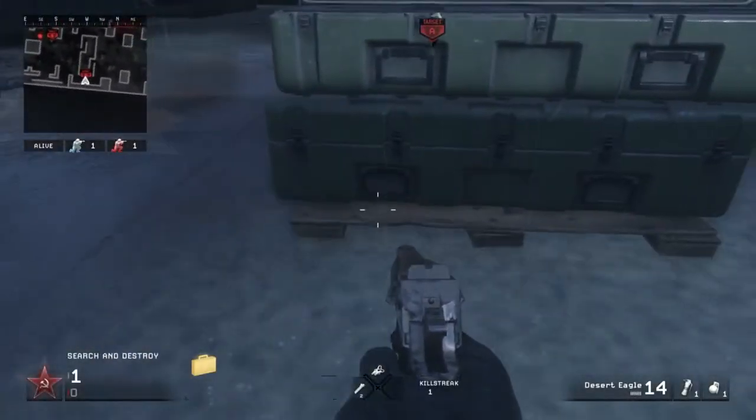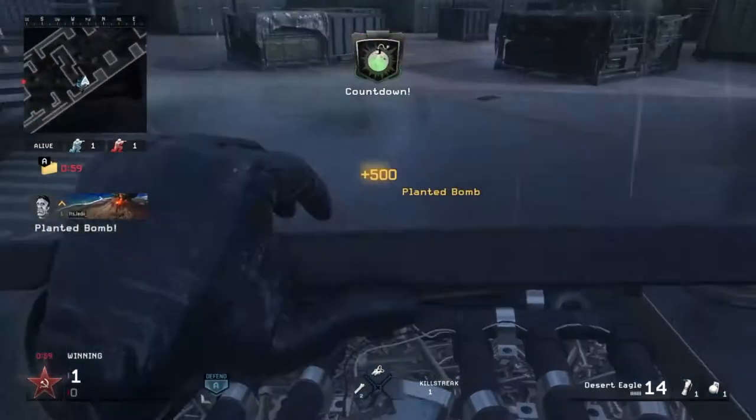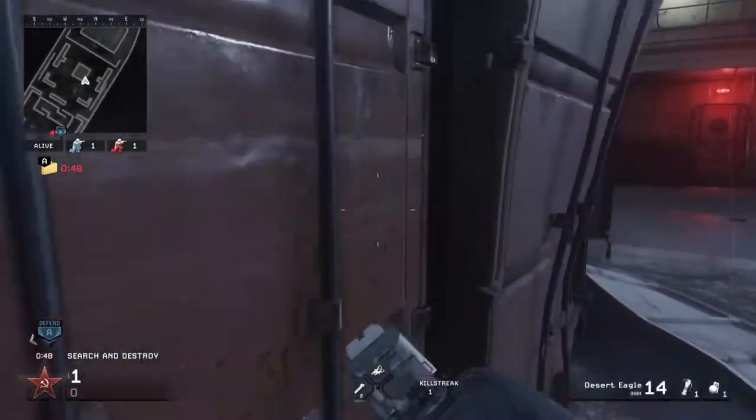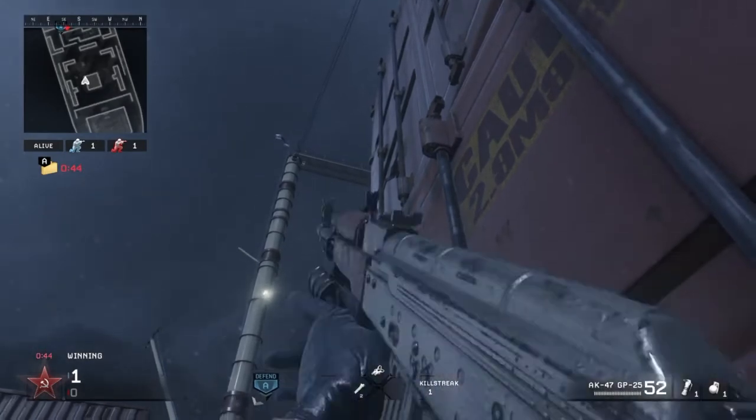Yo, what's going on everyone, it's Jedi here bringing you guys grenade launcher spots for Wet Work on Modern Warfare Remastered. For this first one, you're gonna plant where I showed you and then run to the offensive spawn and get yourself stuck in this corner by these crates.